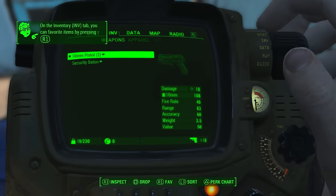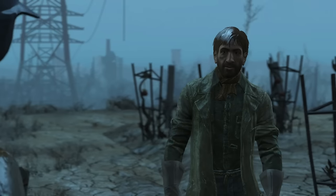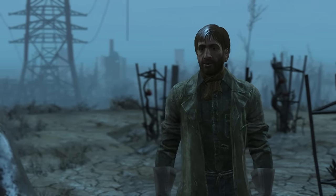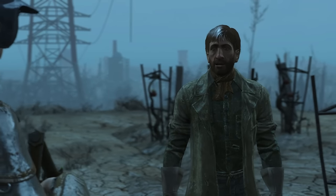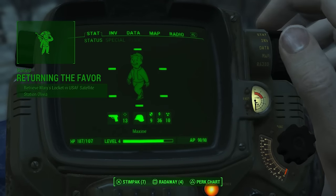The first thing I did when I emerged from Vault 111 in Fallout 4 was deactivate the main quest. And whenever someone gives me a mission, I deactivate that too.